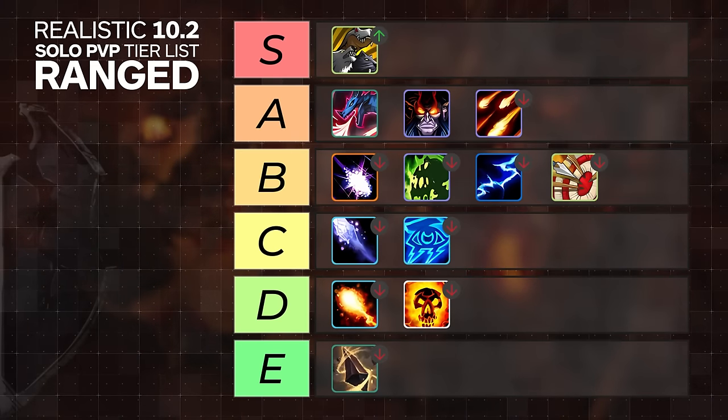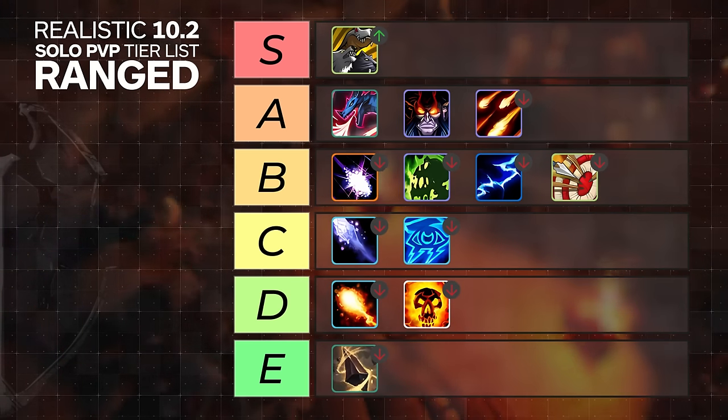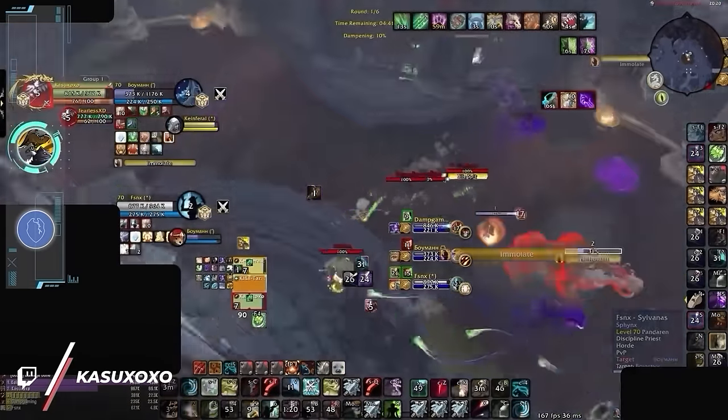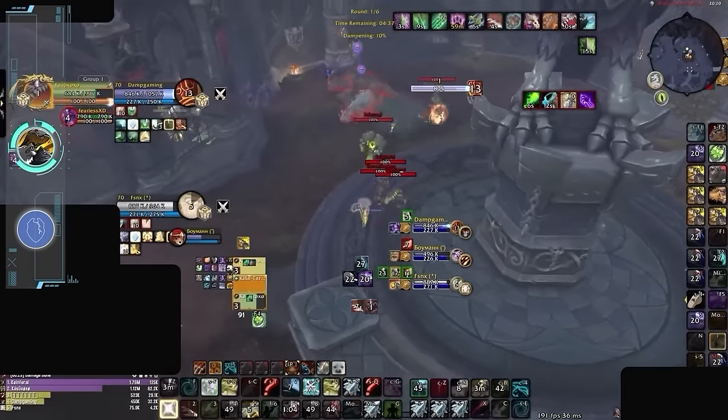Because of this, we have to shift the majority of our ranged tier list down, where now a lot of specs will actually be at least one tier lower, with a few exceptions. Because of its low skill floor and relative strength in the meta, Beast Mastery is the only spec that moves up on our ranged tier list.